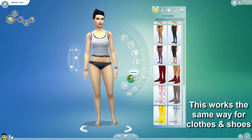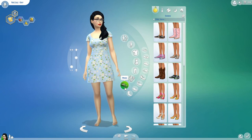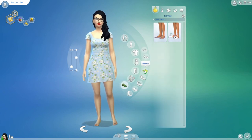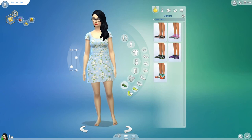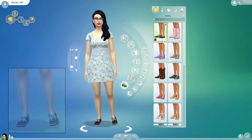On to shoes. We have, again, a bunch of different subsections — sandals, flats, loafers, slippers, heels, wedges, sneakers, and boots — and you can, of course, set them with your different outfits.